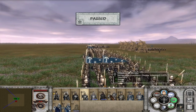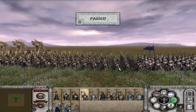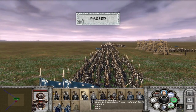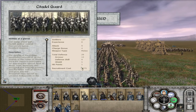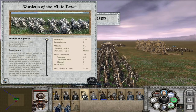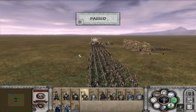The Minas Ithil guardians are probably the best-looking unit for Gondor — they're so cool. You need to take Minas Morgul to recruit them and need around 35 culture. They are essentially an upgraded Citadel Guard: 31 defense instead of 29, and 11 attack instead of 9. They are quite equal to the Wardens of the White Tower stat-wise. Definitely your best spearman unit.